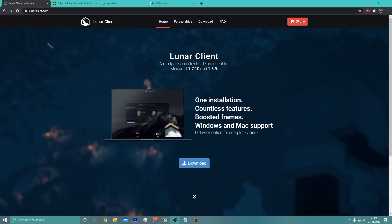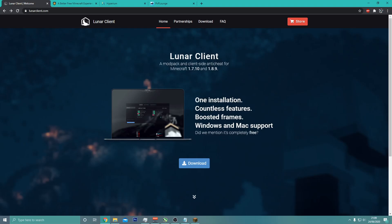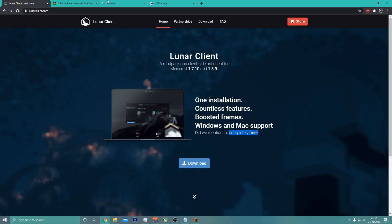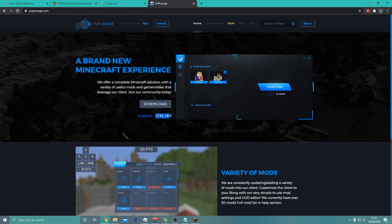A lot of you already know what PvP clients are and how much they improve FPS, but equally many people don't. Here I have Lunar Client, which is a mod pack and client-side anti-cheat for Minecraft 1.7.10 and 1.9. These clients are more PvP-oriented but they have countless features and improve your FPS significantly. We also have Badlion Client, which works with newer versions of Minecraft and gives a huge FPS gain. There's also Hyperion, which improves FPS to some extent, and PvP Lounge, which also improves FPS quite a lot.